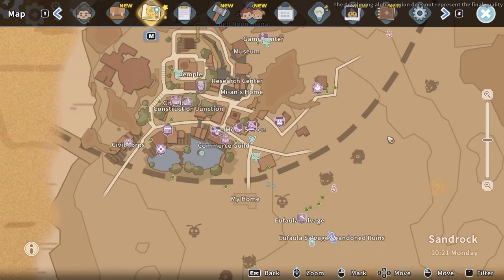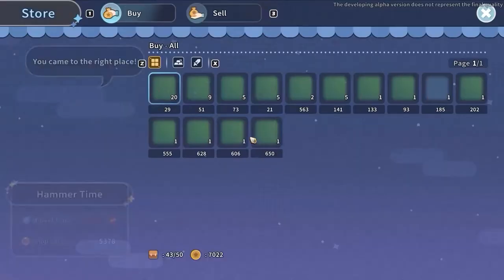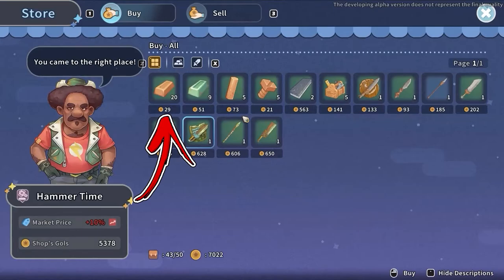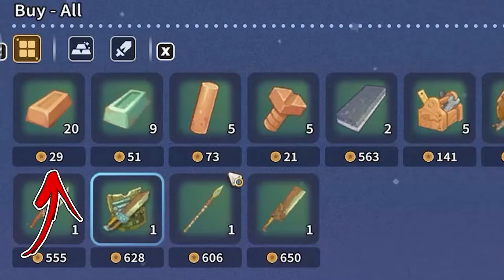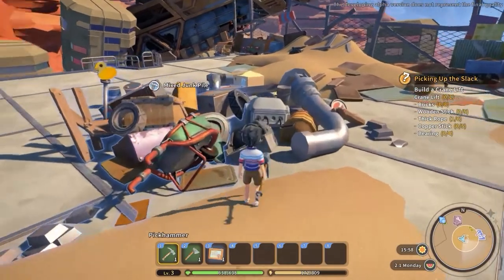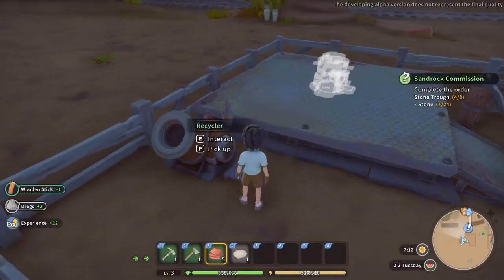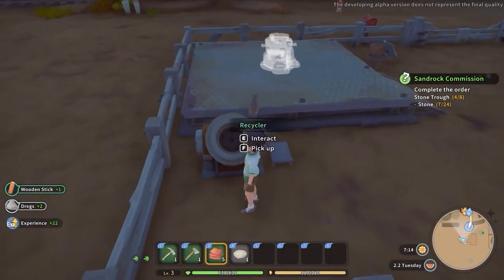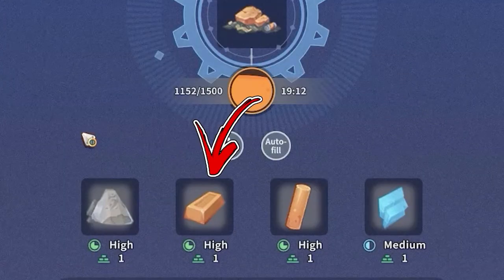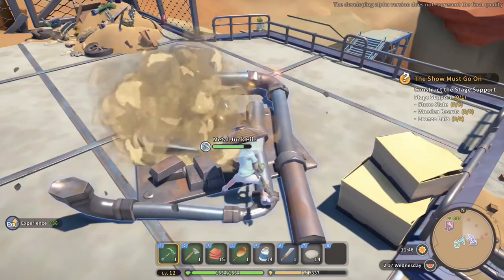For the copper bars you need, the easiest way to obtain them is by going to the top right side from your workshop, where you will find a shop called Hammer Time. From here you can buy up to 20 copper bars each day for a price of 26 gold each. If you don't want to buy them, go to the Ufala Salvaged Junkyard. Initially here you will find some mixed junk piles — mining those will reward you with copper scraps, and placing them inside the recycler gives you a high chance to find some copper bars. As you progress in the storyline, metal junk piles will also appear, dropping copper bars directly.